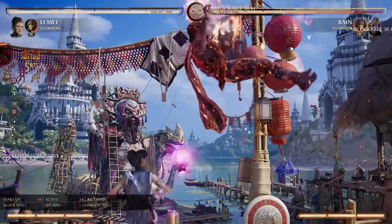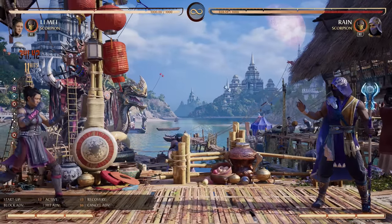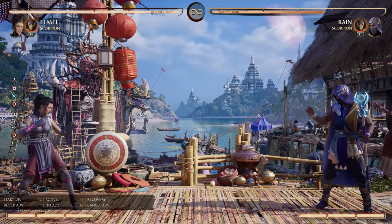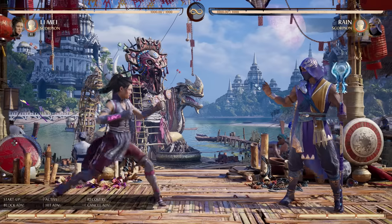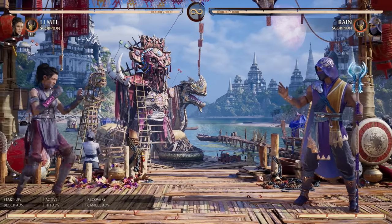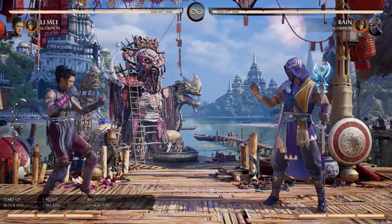And of course you can still get more damage on regular combos — even with no meter you can get 35% on a regular combo starter. But in a lot of Li Mei specific scenarios, Scorpion doubles her damage output, and that's what makes him really exceptional for her.